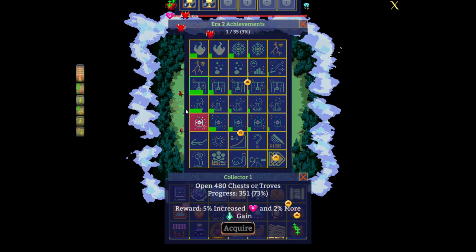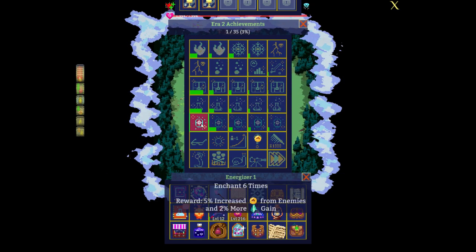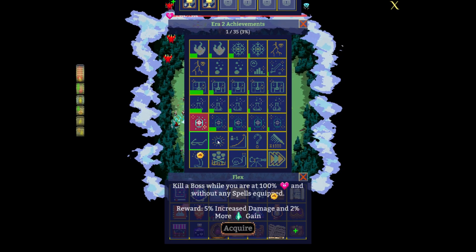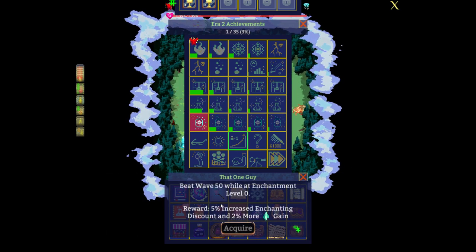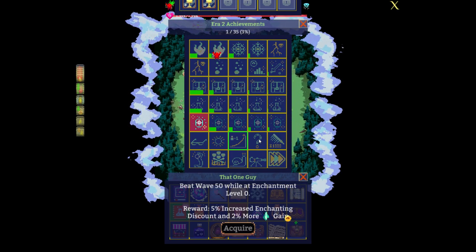These achievements are for how many chest rolls I get, research projects — I already have one here for enchanting. These are all easy. Okay, so kill a boss wall 100% without any spells — that would be with a DoT, level 5 perk. Not too sure about that one. This one is easy: wave 50 with enchantment level 0. I'll get it naturally later.